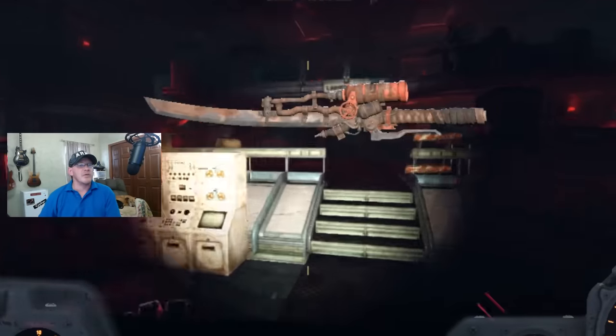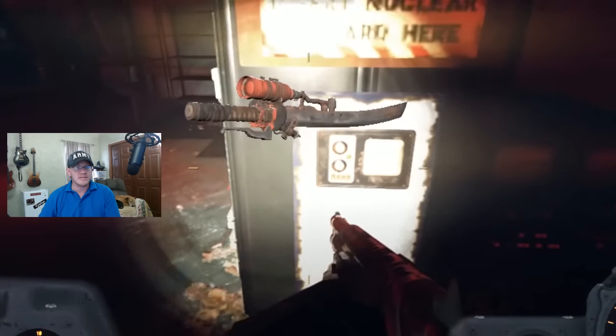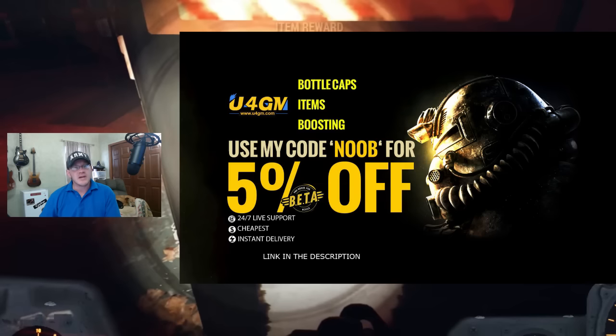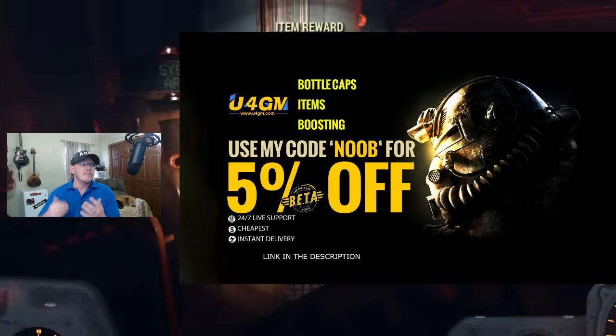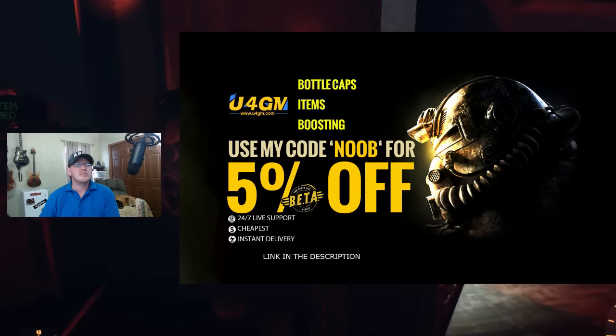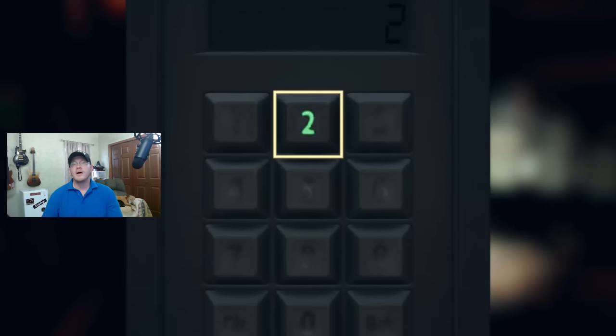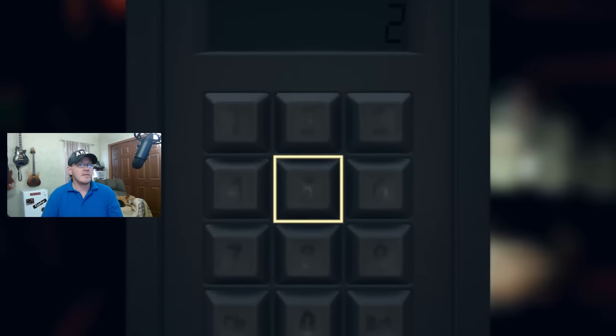What's going on vault dwellers, it's Top Ranking Noob and I'm back at it again with another helpful video for Fallout 76. If you want to check out some really cool Fallout 76 gear, make sure you head on over to U4GM — I'll be putting a link down in the description along with a coupon code that'll save you five percent.